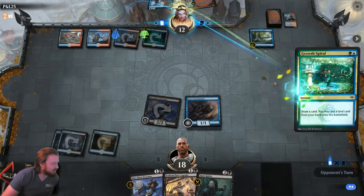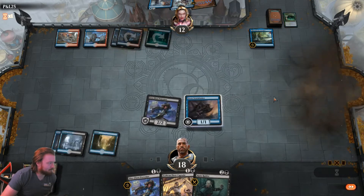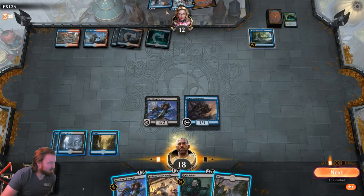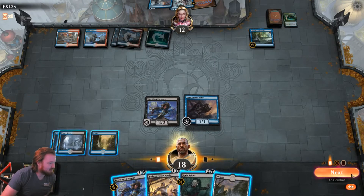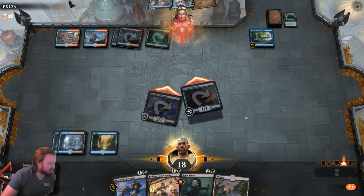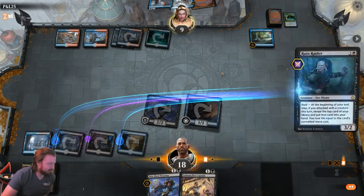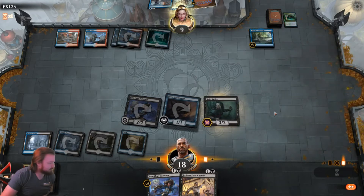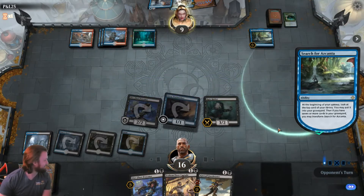Opponent goes Growth Spiral trying to hit a land, plays a Steam Vents tapped. We untap, draw the Swamp. They have a Syncopate for one or a Sinister Sabotage. We'll go attacking, deal three, play a Swamp, play Ruin Raider. They shouldn't have a Counterspell that hits this — and they don't. Start bobbing.